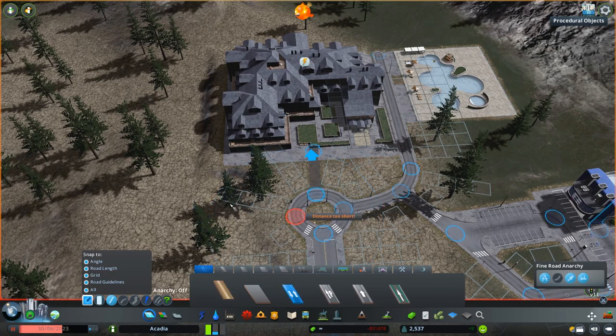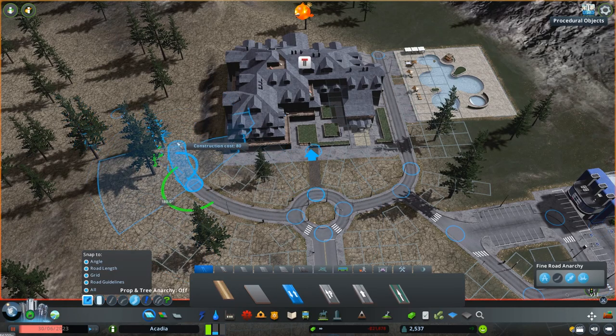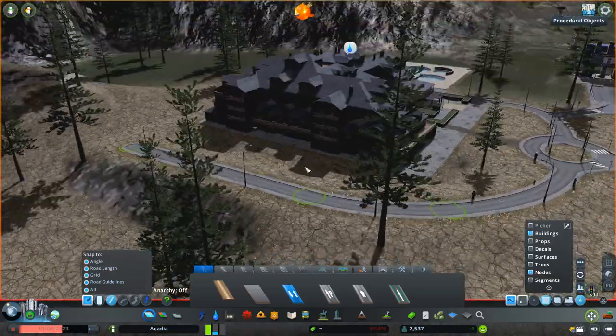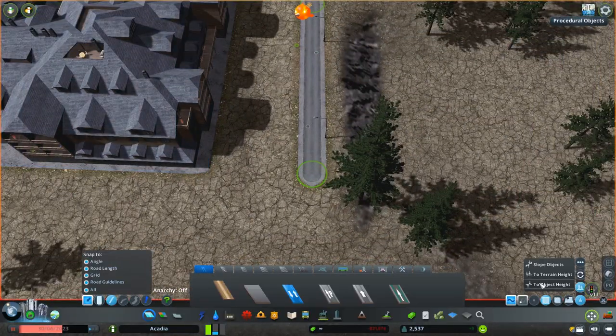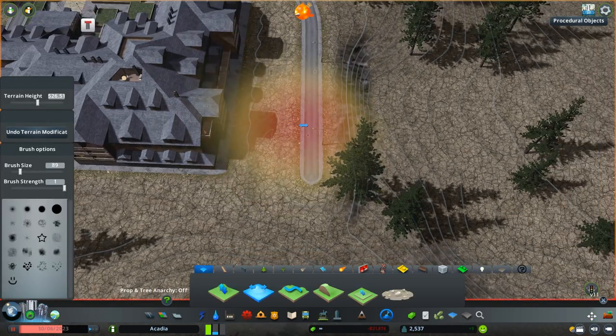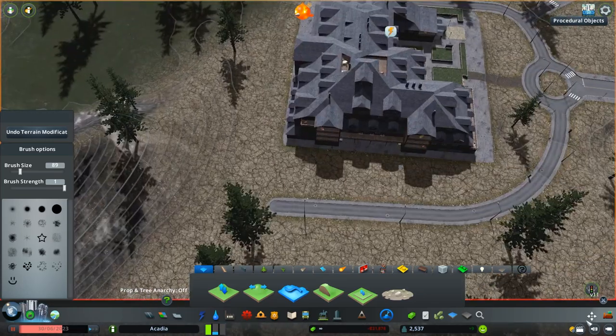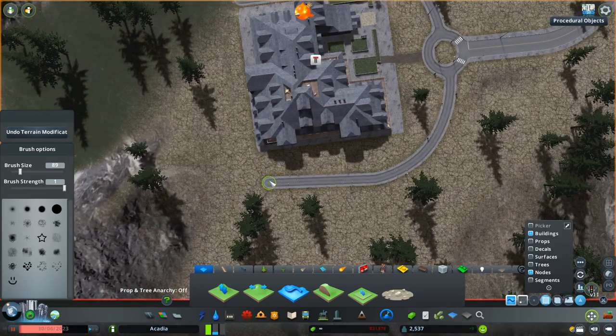I'm adding a pool and extra parking. Obviously ski resorts have to do something in the summer, so these guys have a nice pool. I'm going to add a couple of tennis courts and really decorate it up. I think it looks really nice by the end of the video — a very good-looking centerpiece that'll probably end up on one of the postcards in that visitor center I made.